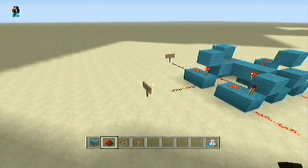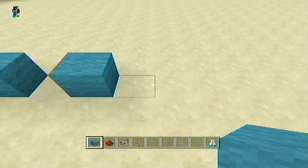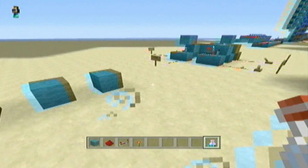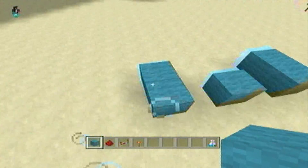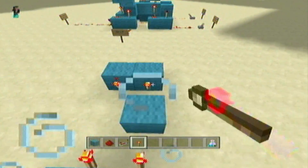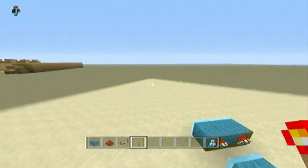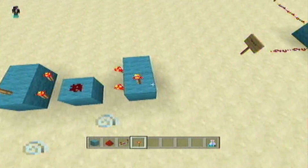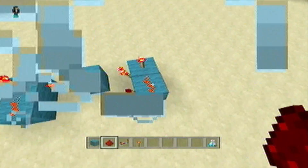Now I'll show you how to make this. You want to start out with three blocks — I'm just using cyan wool because I like the look of it. Then right here you're going to want to build two out, and take some redstone torches and place them on the inside. That's the front of it. Then place some redstone dust on top, a torch there, and a torch there.